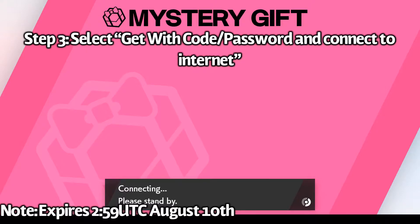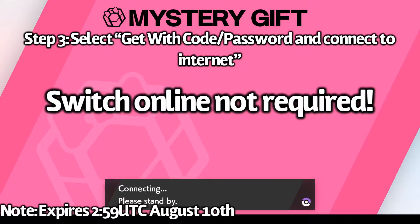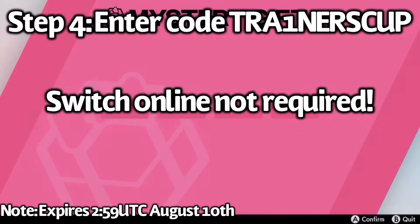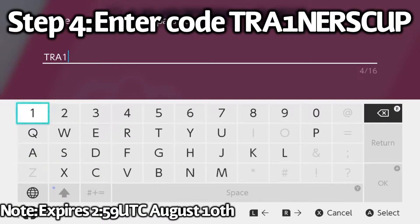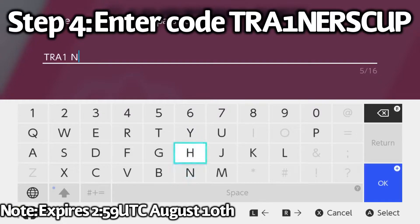It's going to connect to the internet — you don't need Switch Online for this, all you need is an internet connection. And then you're going to want to enter the code on screen, which is "TR1NERSCUP" — Trainer's Cup, except the I is replaced with a 1.